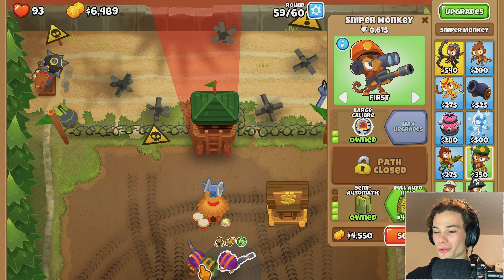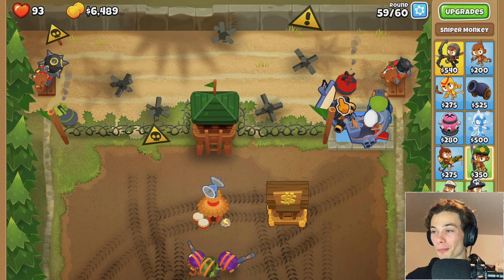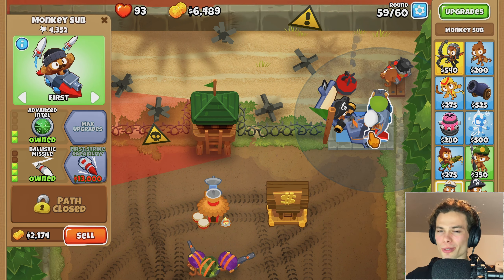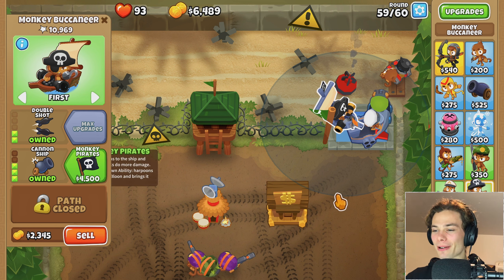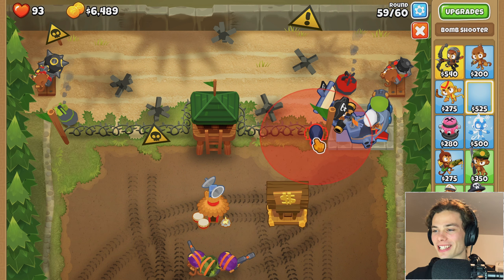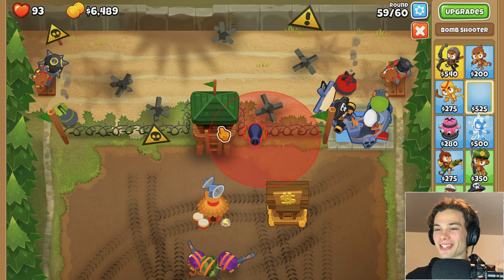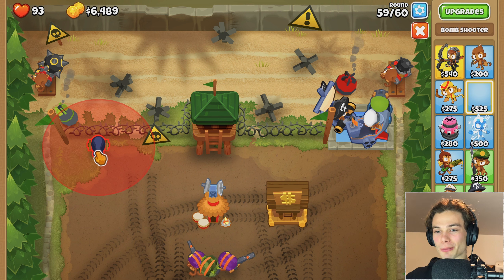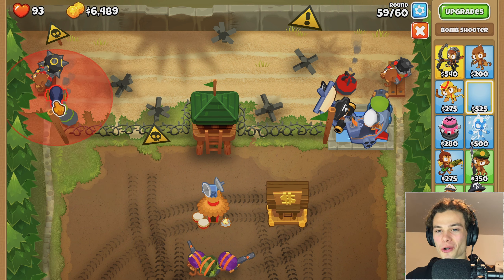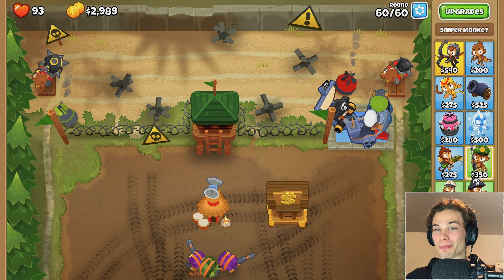Do I look at doing full auto rifle, or do I get the other one to semi-automatic or deadly precision? There's too many options with sniper monkeys - they all work pretty darn well. I could get monkey pirates and that's also not a bad idea. But I was also thinking of a MOAB Assassin, I just don't know where to put it. There's not really anywhere efficient to put it - besides using its ability, it cannot do much unless I put it right on a corner. So I think semi-automatic for you and then I'm just going to move on.